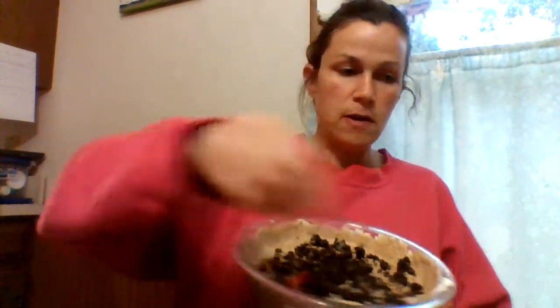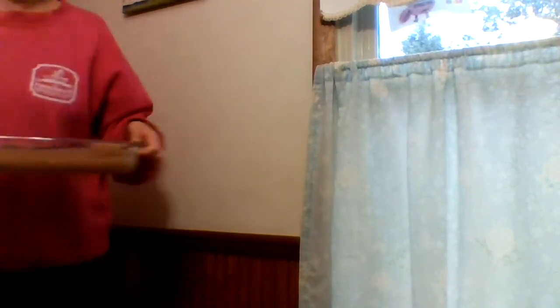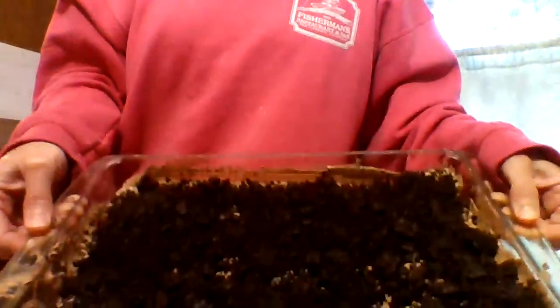If you want, you can add some gummy worms — put them in there and lay them on top, however you want to do it. Get some worms in there, yummy! Then you put it in the refrigerator for about an hour, and when it's all done it looks like this. Let's try a bite!